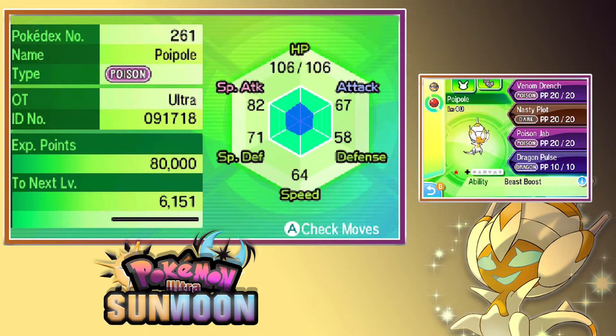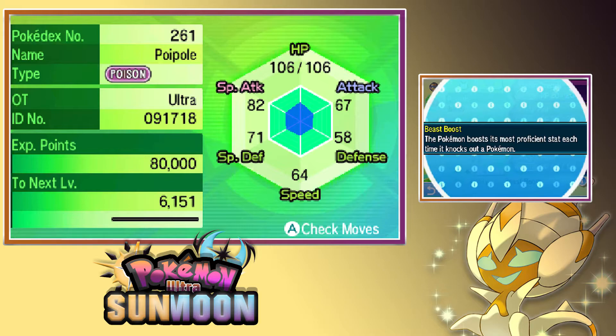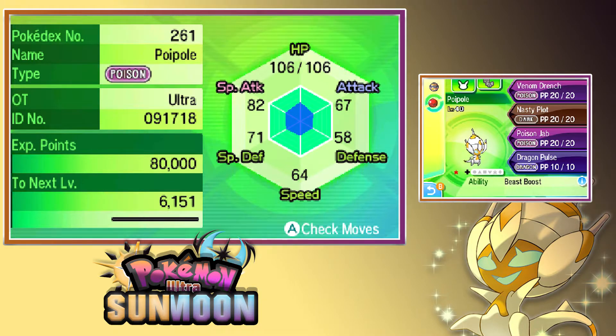Let's have a look at it. There it is! So at the top screen we can see that Poipole is a pure Poison type. We also have its stats, which I haven't learned too much about yet. When you get Poipole it's gonna be level 40, and as for moves it knows Venom Drench, Nasty Plot, Poison Jab, and Dragon Pulse. For the ability: Beast Boost — the Pokémon boosts its most proficient stat each time it knocks out a Pokémon.